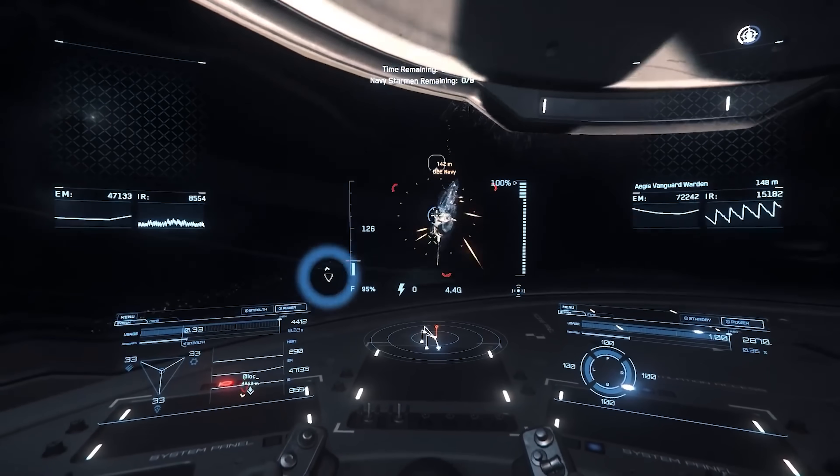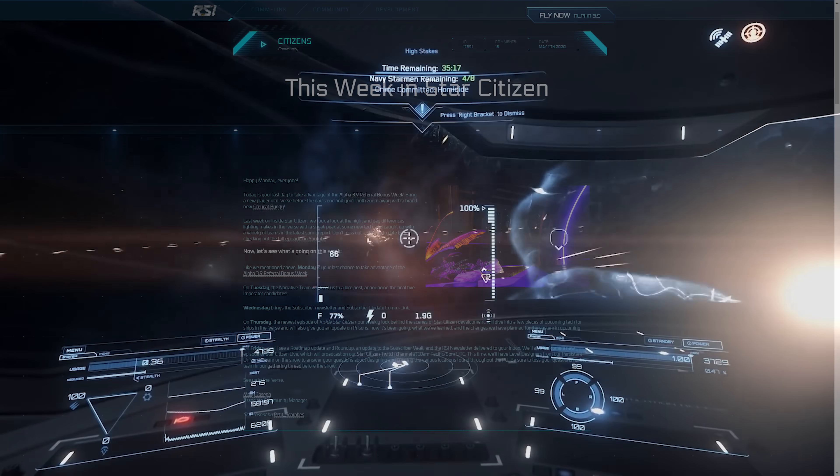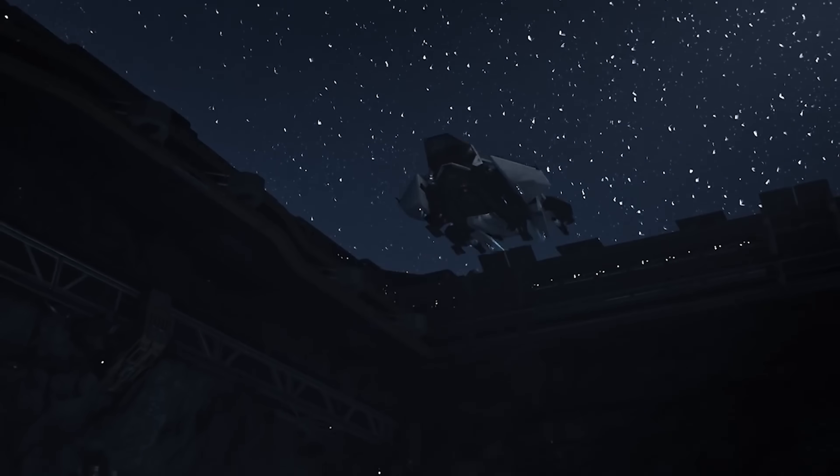This week in Star Citizen, there is no free flight fleet week - that's going to be later in May. Later today, Tuesday, we will see a post announcing the five final Emperator candidates. This is a lore thing where apparently in the future, players might be able to influence who actually becomes Emperator.